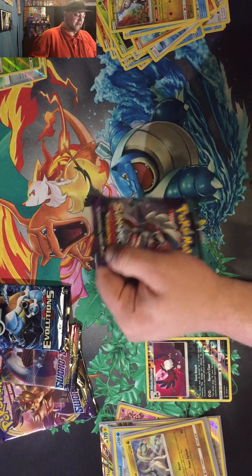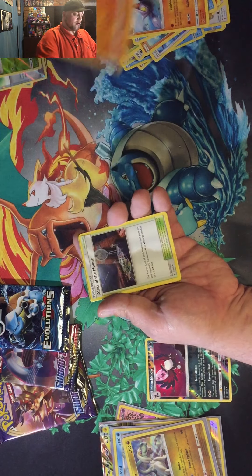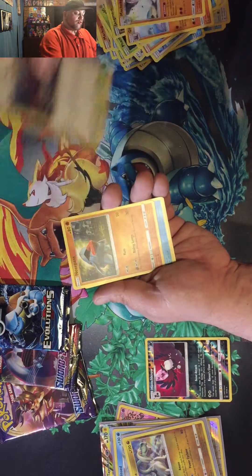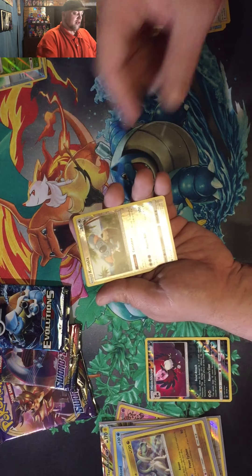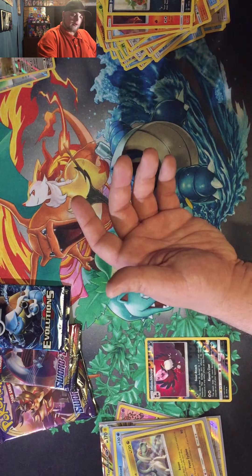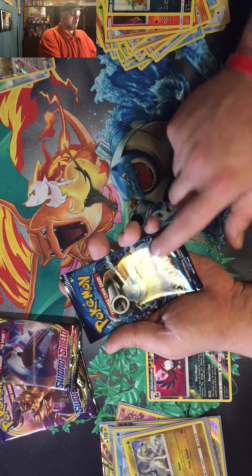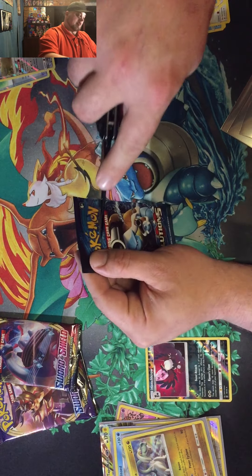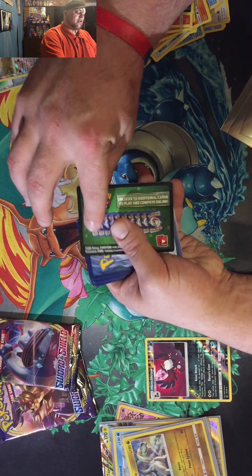Last Guardian Rising pack guys. Can we pull one of those Hyper Rares out of here? Maybe even a Secret Rare - just waiting to see what we can do. 1, 2, 3, 4. Water energy - so I keep guessing them. Choke, Lunatone, Nosepass, Dullahan, Rockruff, Cinccino, Murkrow. Komala Reverse Holographic. We only had a couple pulls out of the Elite Trainer Box. If you guys ever watched my previous videos on these Evolutions packs, I've already pulled the Venusaur and the Charizard EX.